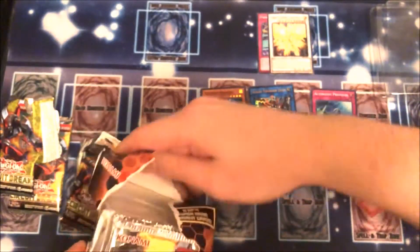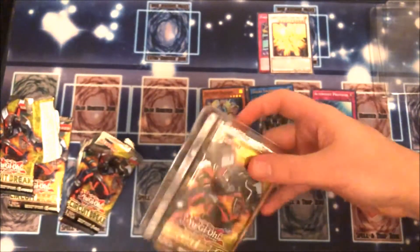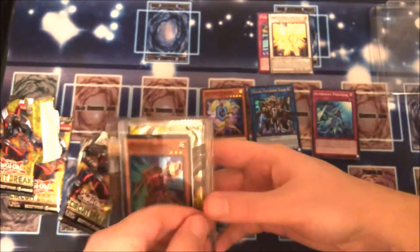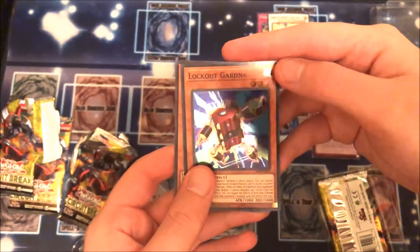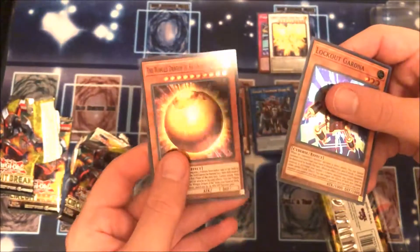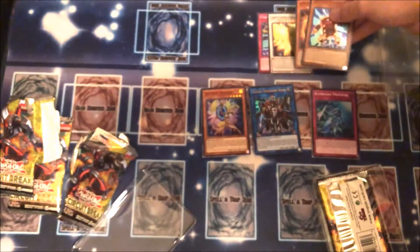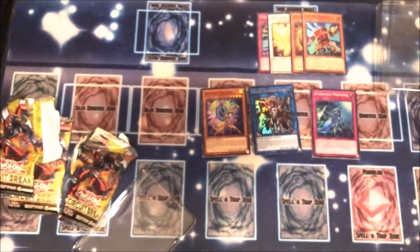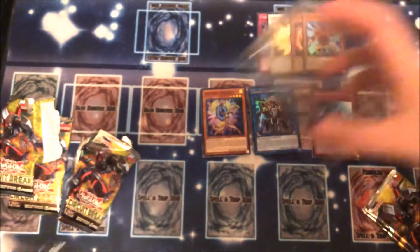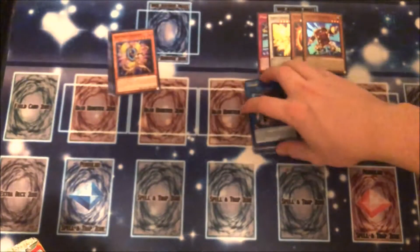Maybe we'll get Sphere Mode. Looks like we have Lockout Gardner. And there it is — we did get the Winged Dragon of Ra! That's a great reprint. So we got all of them. That's awesome. And we have three more packs.